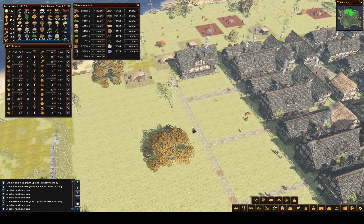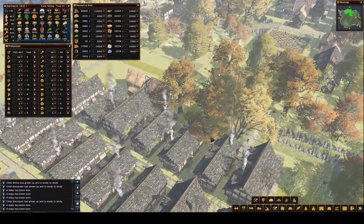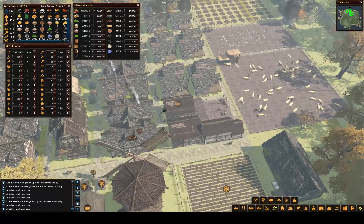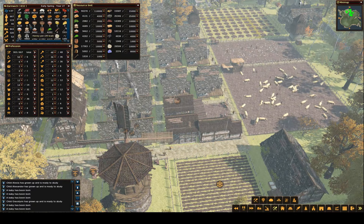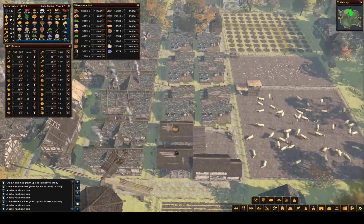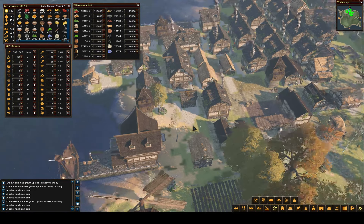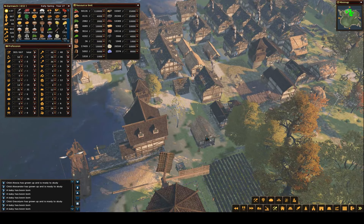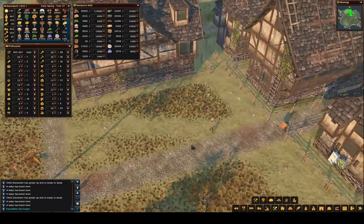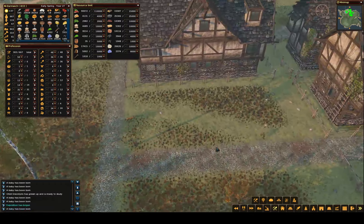Welcome back to Flexible Games where we are playing Forest Village. We just had the snow melt, it's early spring, and we've got lots of people ready to contribute. We're doing really good on food at the moment, and the movement of flour has really helped. It's amazing how much flour had built up, but we're not using a lot down here since we only have three bakeries. Over the winter I got the roads built in, and that will really help.